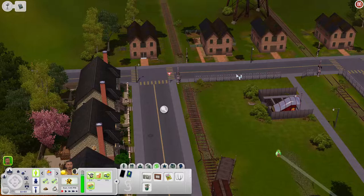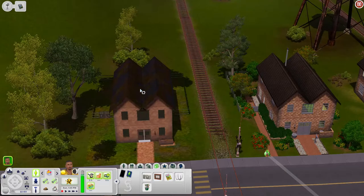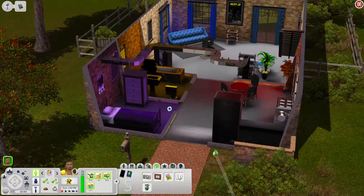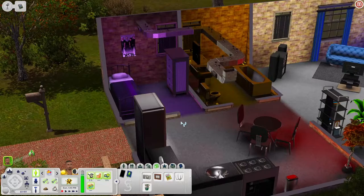A lot of the homes over here look quite similar, so let's check out a couple more. Every house I've seen so far I've genuinely loved — I'm going to play in this world one day. When you come in there's a nice bedroom that could be for a teen or young adult, and a kitchen area with nice reflective countertops, a fridge, and a stove.